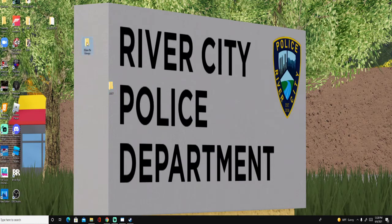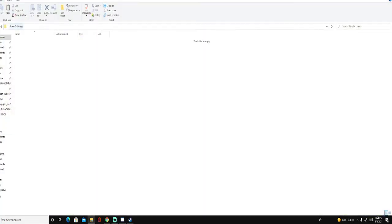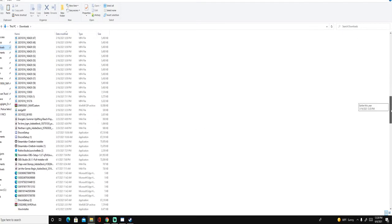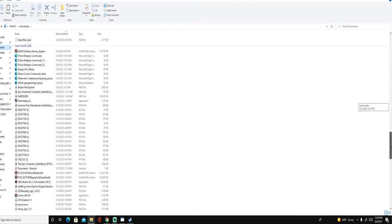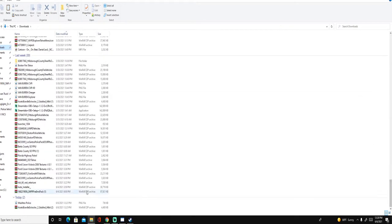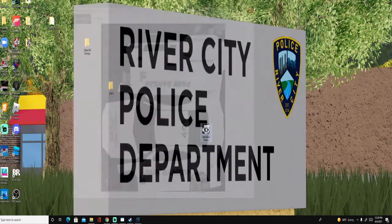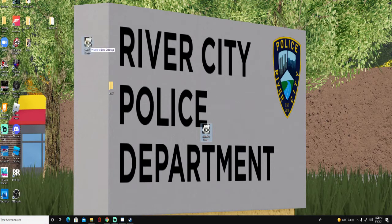Now you want to go into your skins or liveries folder — whatever you called it — and go to your Downloads. Find the mod file you downloaded and bring it to the desktop. Put it on the desktop so it shows up there. Then take that file and put it into your skins or liveries folder.